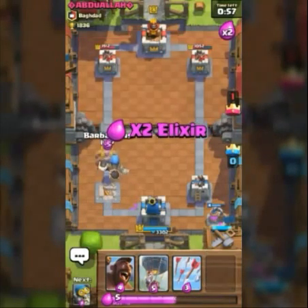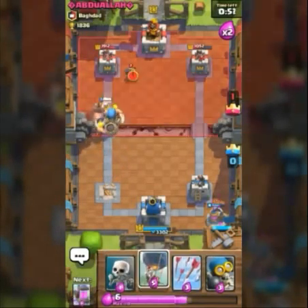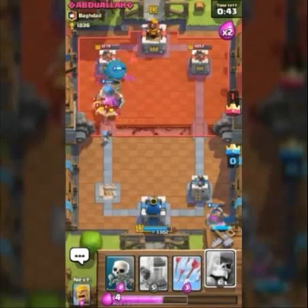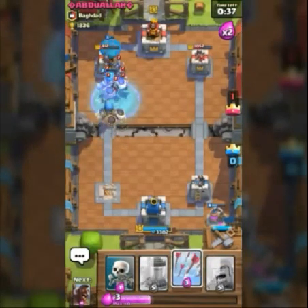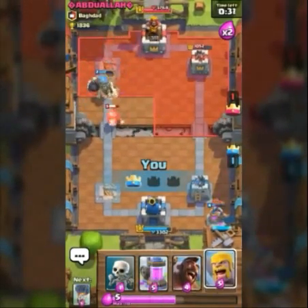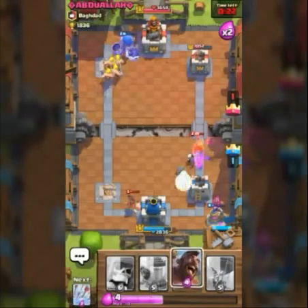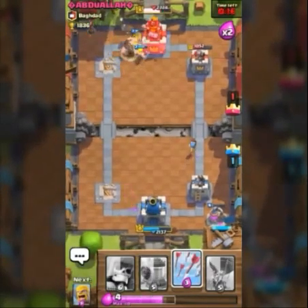I'm down one crown but 60-second double elixir time kicks in. I back up the Bomber with Barbarians and the Hog Rider. He brings Minion Horde and then Barbarians. We get another Giant Skeleton ready and he brings Minions with a Freeze — the Giant Skeleton gets Frozen but the Balloon is free and he Arrows it. He spreads another Hog toward my middle tower and brings the Prince from the right lane — the right lane gets busy with Wall Breakers. We push toward the middle to try to reclaim and deal some more damage.